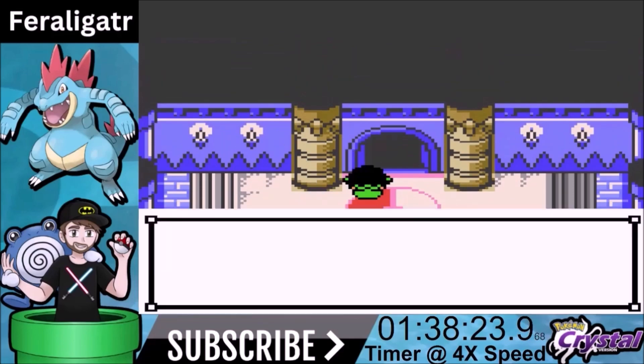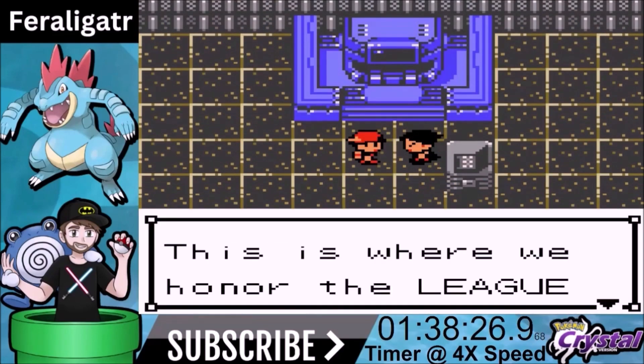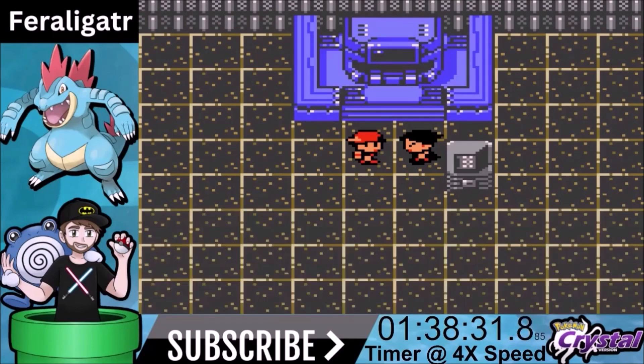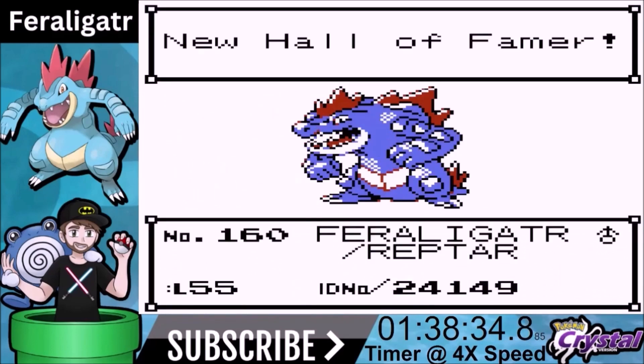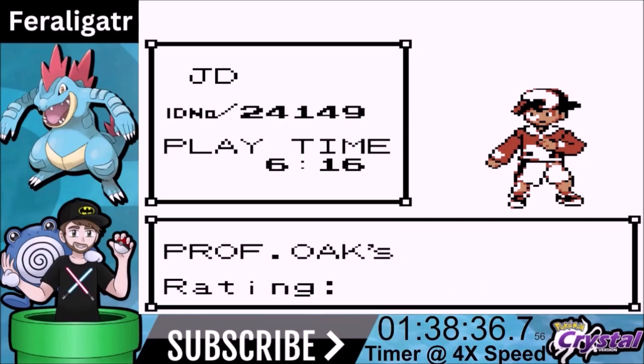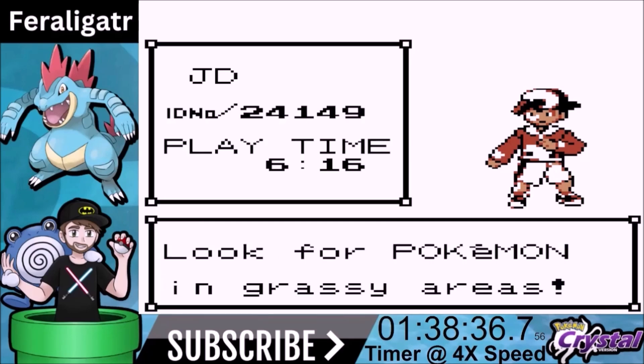We tap through all the ceremonies with Professor Elm, Oak, and mom — this part takes so long. Feraligatr — very good. We beat the game in one hour, 38 minutes, and 36 seconds. Pretty solid, honestly — we're way ahead of everyone else we've played through. I can probably get this time down as I keep getting better at playing and finding more efficiency. The game's not over though — it's only about half-time. We're going to go face all the gym leaders in Kanto.